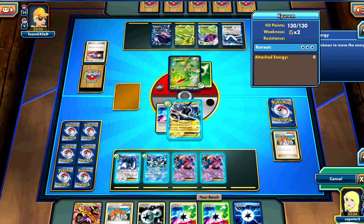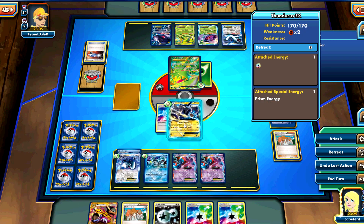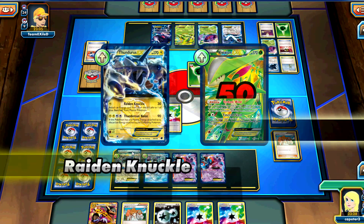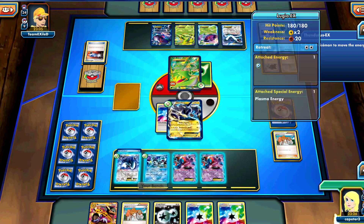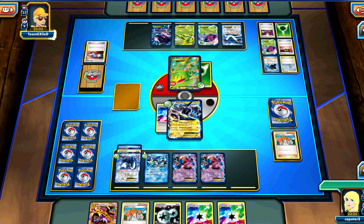I'll go ahead and manually attach the Plasma Energy to Lugia. Then Raiden Knuckle and add that DCE onto Lugia. That gets that Virizion well within Plasma Gale range.